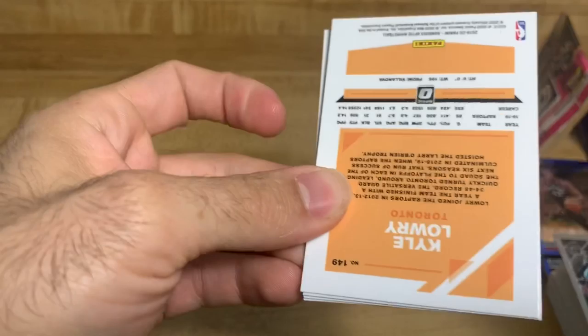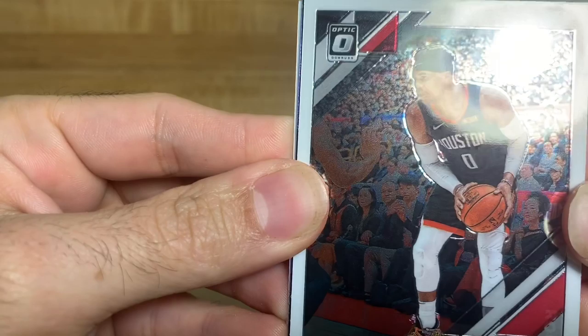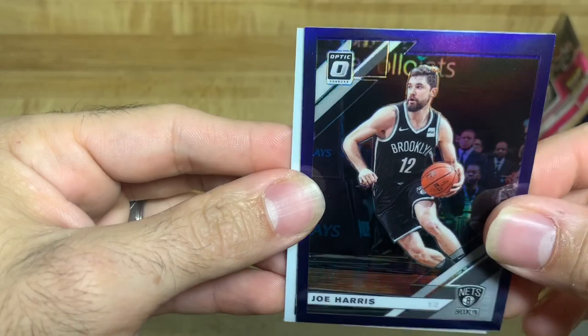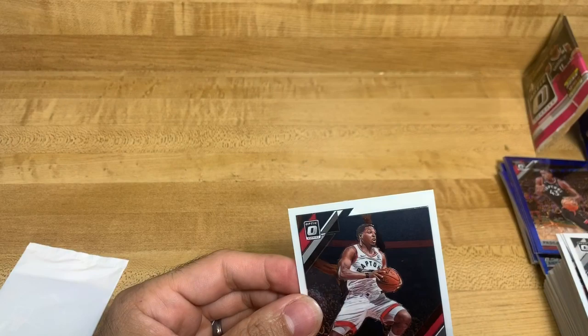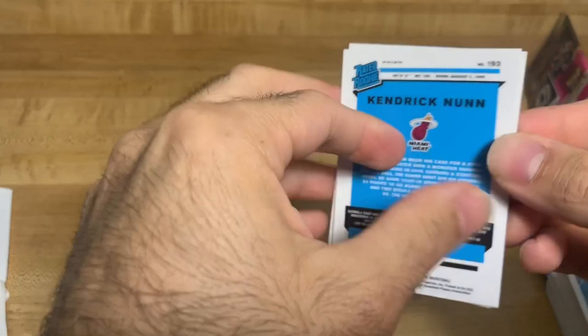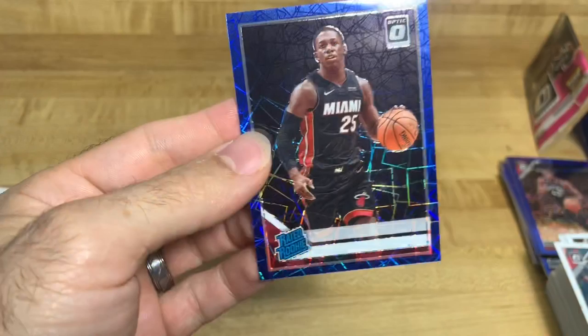I see Kyle Lowry on the back - Rajon Rondo, Russell Westbrook, this one's kind of cool with people in the background. Joe Harris - alright, nothing too special there. And Kyle Lowry. I don't think there's going to be anything special in these - I haven't seen any changes. There's another Kendrick Nunn though. Montrezl Harrell, Bogdan, and a blank Kendrick Nunn - I wonder if all his cards were just blanks on accident.